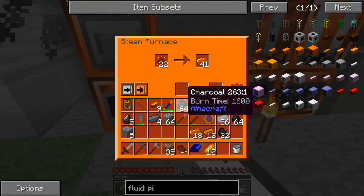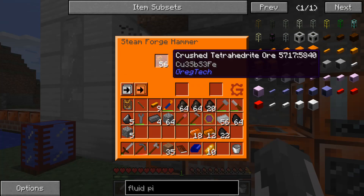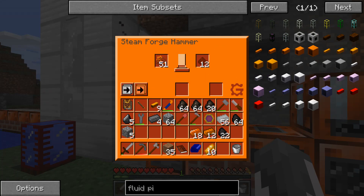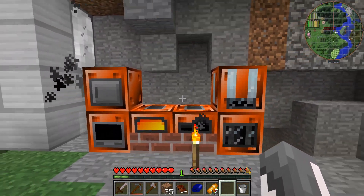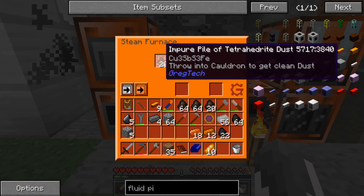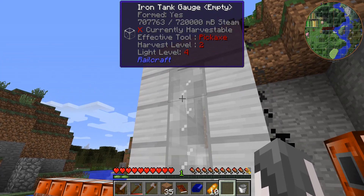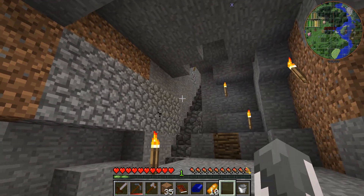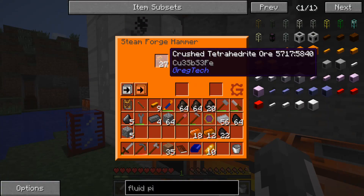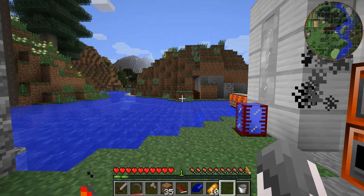Let's chuck this in here. Crushing down the crushed-up ore is nice and easy. Right now I'm just processing one stack of tetrahedrite into copper, as I'm sure I'm going to need a bit more of it. I've got more that I can utilize later down the line to get all that tin, sulfur, and iron out of it.